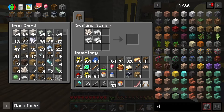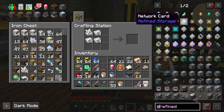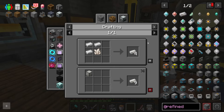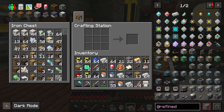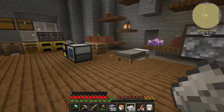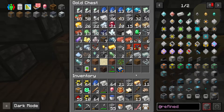Is it the other way around? It'd be one way around. I think it's refined storage. There we go. Enriched iron is that way around. There we go. So now we've got the beginnings of refined, which is good because I like refined.